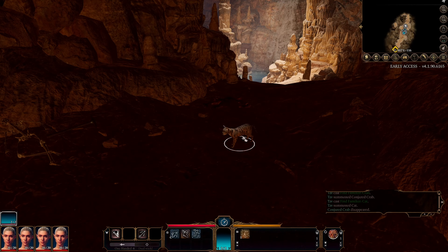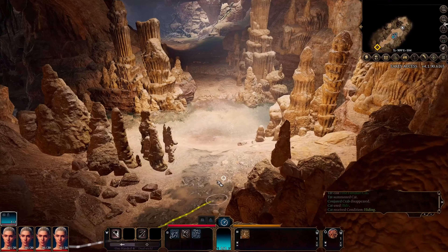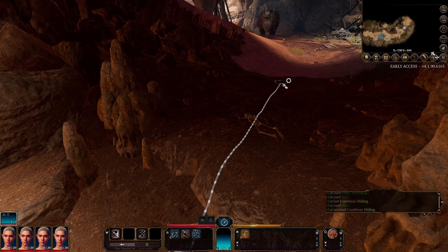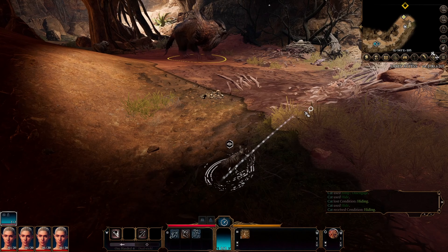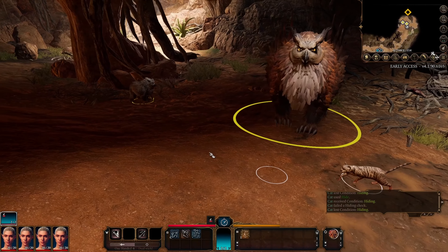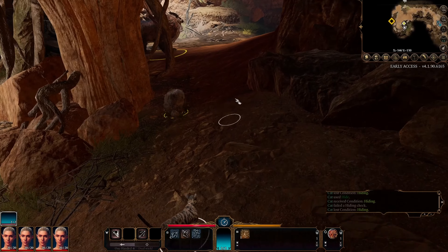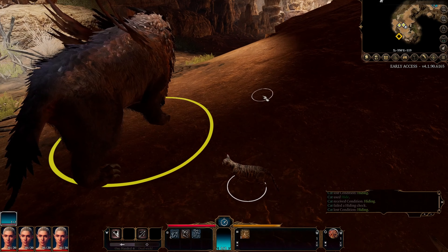One thing you can use your familiar for is scouting ahead. I've got control of the cat, making it hide and creep around. You can put your familiar in danger before you. If there are neutral creatures, it's fine. If there are hostile creatures, it would probably be attacked. So Find Familiar is good for scouting, good for causing debuff effects on enemies, and good for taking a hit or two rather than enemies attacking your party.